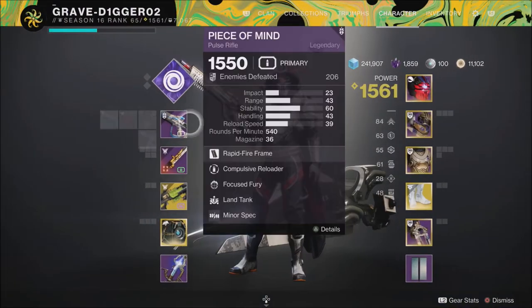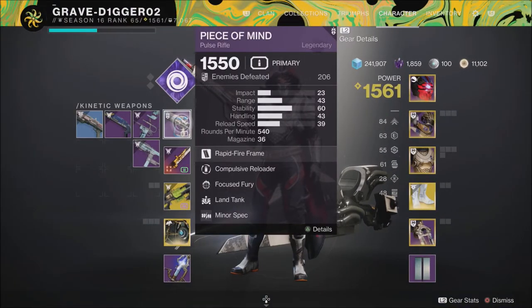When it comes to weapons, your primary doesn't really matter. I'm running the Peace of Mind pulse rifle just because I like it. Sometimes I'll throw a scout rifle on for harder content with champions, a submachine gun — whatever the case may be.